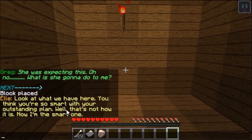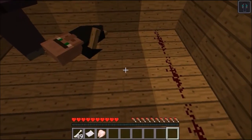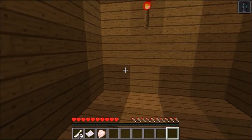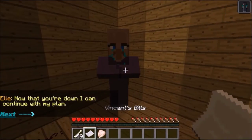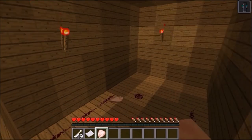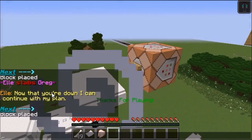Look at what we have done here. You think you're so smart with your outstanding plan? Well, that's not how it is. Now I'm the smart one. Remember — you're dead. No, please, don't do this. I'll do anything. Ellie stabs Greg. Now that you're down, I can continue with my plan. You killed me! Now I'm the invisible person with the chicken. Oh, I'm done! This was fun!